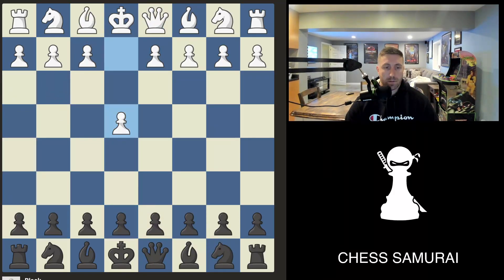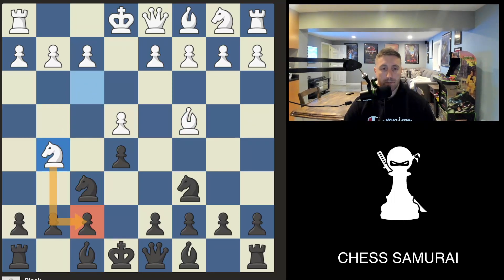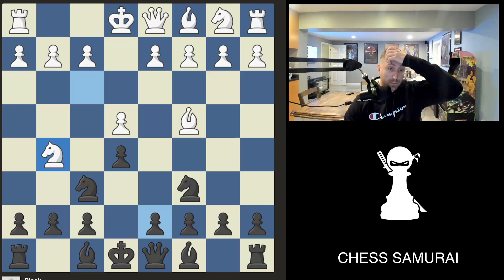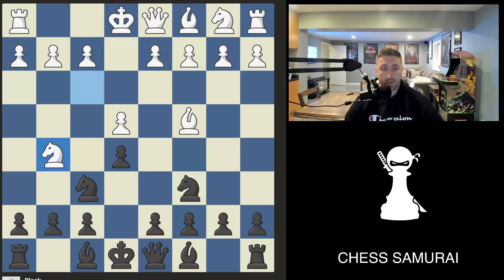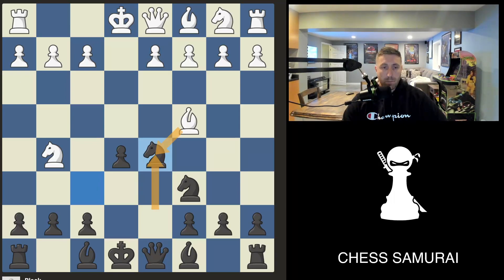Another common attack comes out of the four knights opening, where white plays knight g5 attacking f7. Here we have to block — the only way to defend is to block this diagonal, so we play d5. After white takes, a lot of players will take with the knight because it looks like it's defended by the queen.